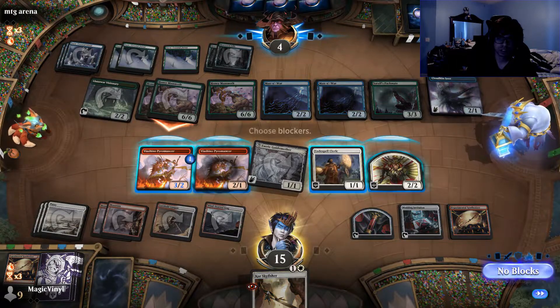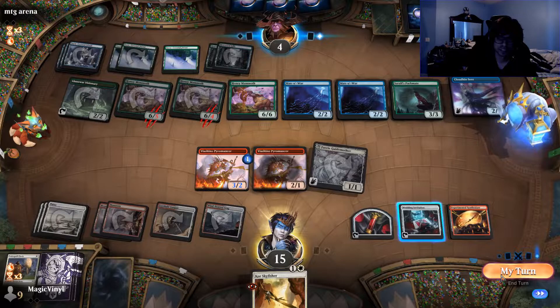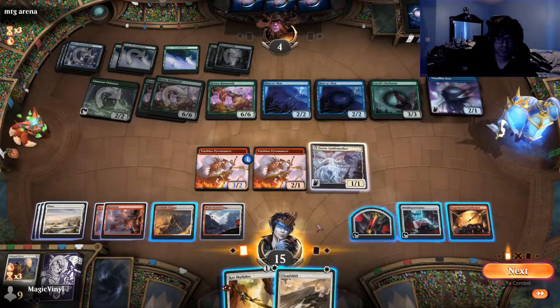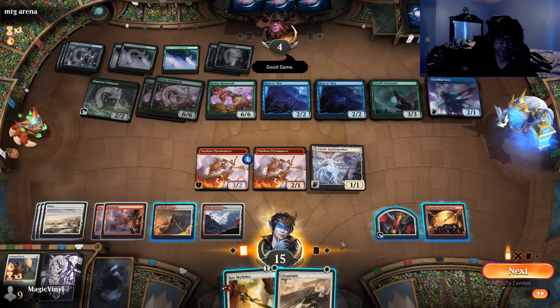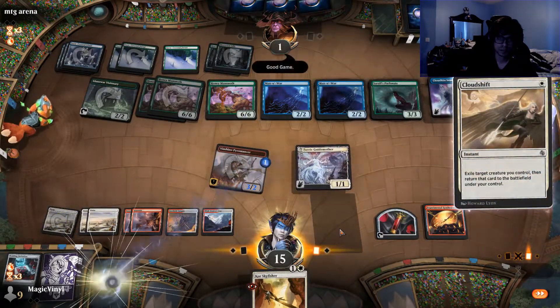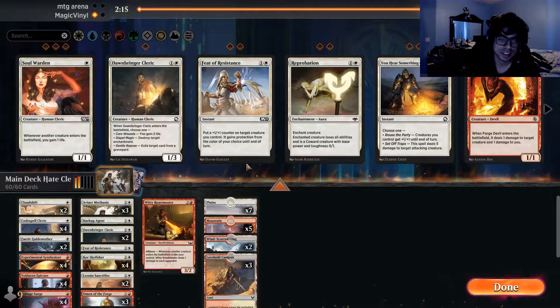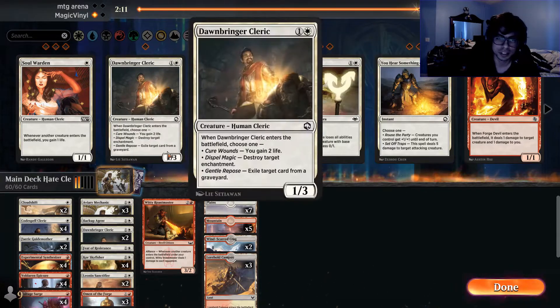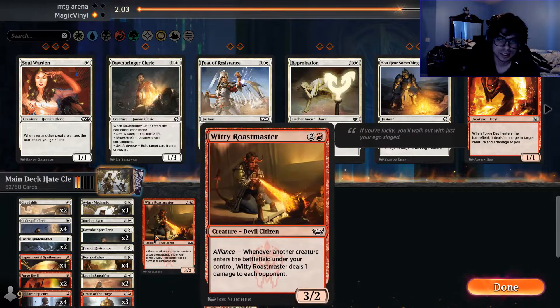And we discard that, that's fine. So are you just running these gain-life things? It's so dumb — it shouldn't be working, but it is. I think he's out of options, he needs to get rid of this board somehow. You son of a — come on! Actually that's not really gonna help as he blinks it. Of course, of course! I just need a block. I still have a way to get in though — that's the thing. I make this unblockable, swing, cloud shift, blink it.